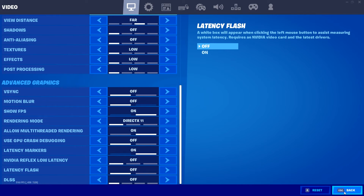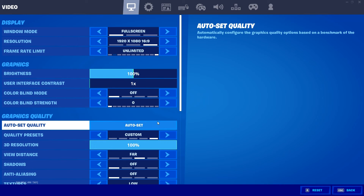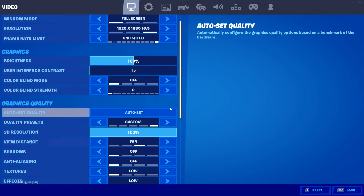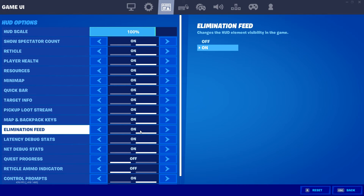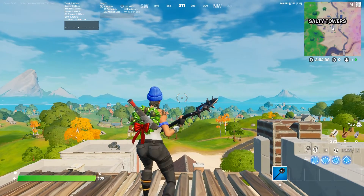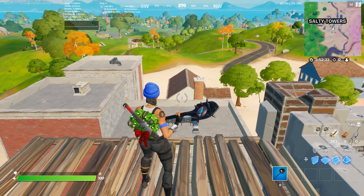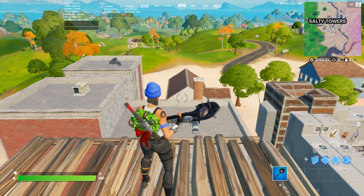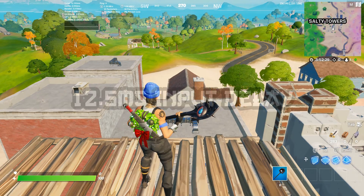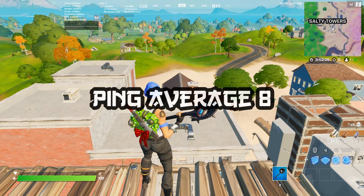I have all my settings on low to try and get maximum FPS. We want to be able to see our latency in-game, so make sure you have the latency markers ticked on in your video settings. You also want to go to the game UI tab and make sure you have latency debug stats switched on as well. As you can see, standing still at Stealthy Stronghold on DX11 with all settings on low, I get an average max FPS of 264 with 12.5 milliseconds of input delay. My ping average is also around 8.